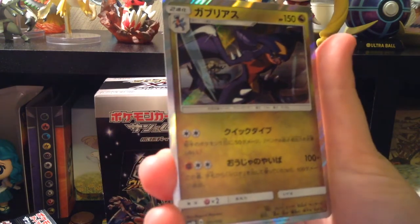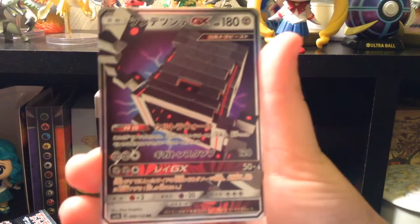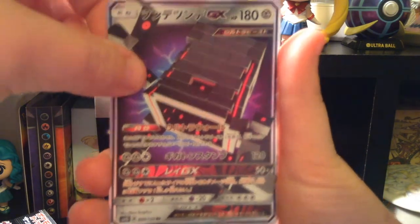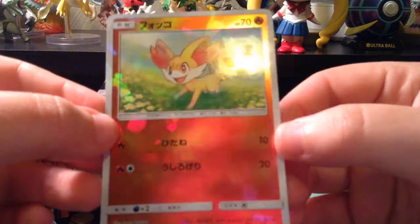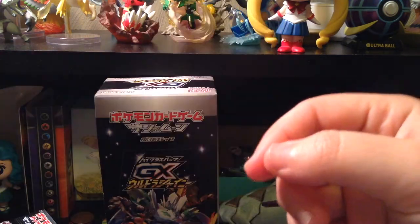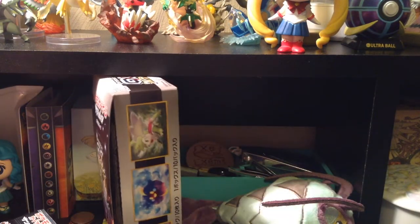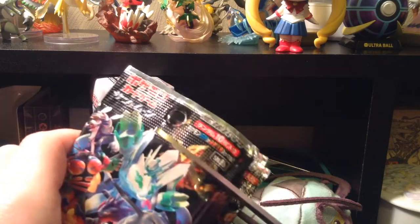Kind of Cynthia — it's holo Garchomp with Cynthia in the background. That's a nice card. Stack-a-tacka. And then shattered glass... or yeah, mirror foil. That's the name. Mirror foil Fennekin. Awesome. And now this is the part where I'm going to cut all the tops off, because I'm not going to struggle with the rest.